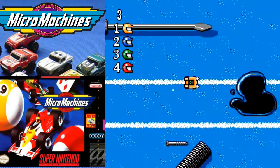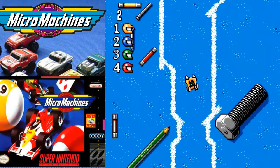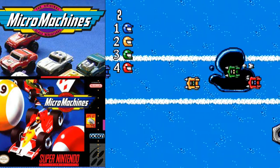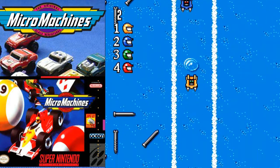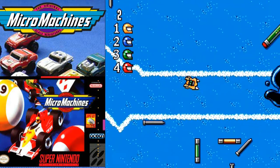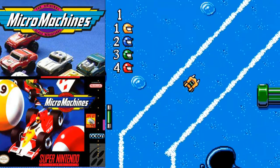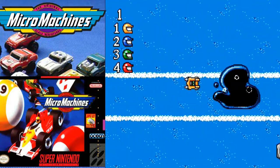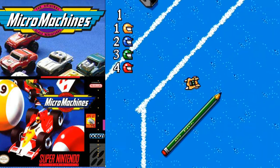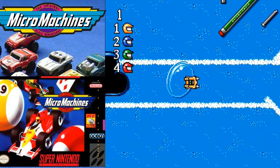I saw an FAQ on Micro Machines that explains the different players and their strengths and weaknesses, which I think is great. As you can see I got stuck on a pencil - I couldn't move even though I was accelerating. That was something they really needed to fix. I actually think Codemasters developed Micro Machines but I think this conversion was done by someone else - Ocean Software published it and I think Mindscape possibly did the conversion. They did an okay job but I think when you get stuck on an object you should be able to instantly accelerate away from it if you're going in the right direction.